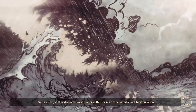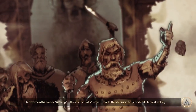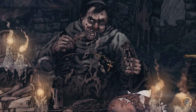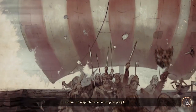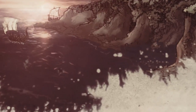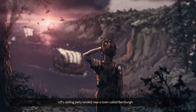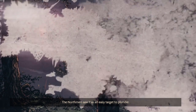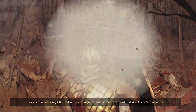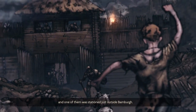On June 5th, 793, a storm was approaching the shores of the Kingdom of Northumbria. A few months earlier, the Althing — the Council of Vikings — made the decision to plunder its largest abbey, the famous Lindisfarne. One of the leaders of this expedition was Jarl Ulf Ironbeard. A storm scattered some of their ships miles away from their destination, and Ulf's raiding party landed near a town called Bamburgh. Little did they know that all of Northumbria was just coming out of a bloody civil war, with heavy garrisons scattered throughout the country stationed just outside Bamburgh.